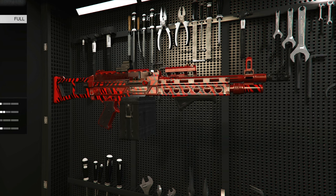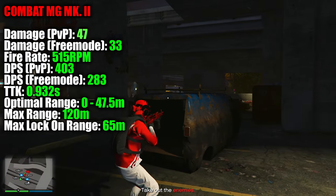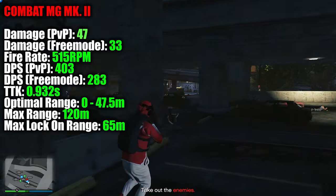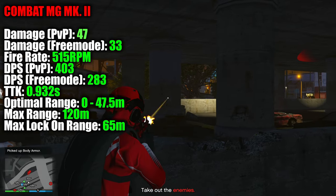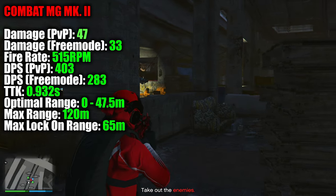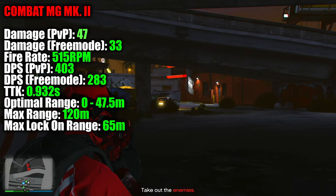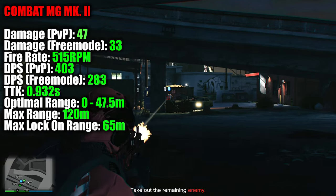Moving on, we have the LMG category, and we have the Combat LMG Mark II. This Combat LMG hits so hard, it's actually ridiculous. It has a base damage of 47 in PvP and a free mode damage of 33. With a fire rate of 515 rounds per minute, this Combat MG Mark II gives you a DPS value of 403 in PvP and 283 DPS in free mode. The best thing about this LMG is its insanely fast TTK — you can take down fully armored level 120 players and enemies in just 0.93 seconds in free mode. Your optimal range with this Combat MG Mark II is in gunfights less than 47.5 meters away, and the damage starts to drop off between 47.5 and 120 meters, with a max lock-on range of 65 meters.